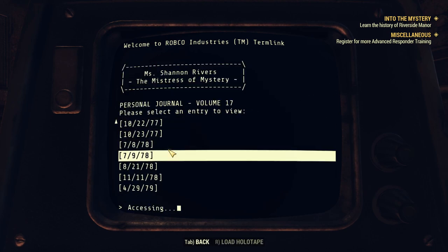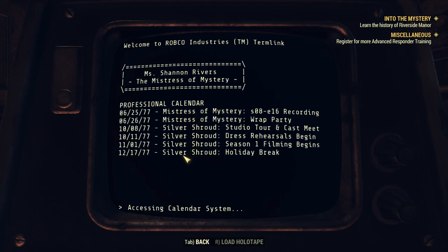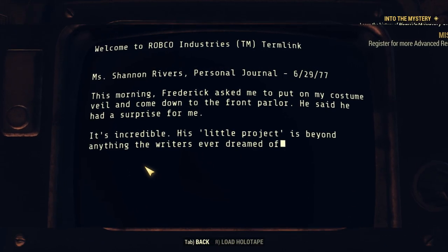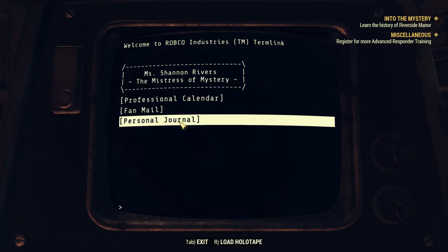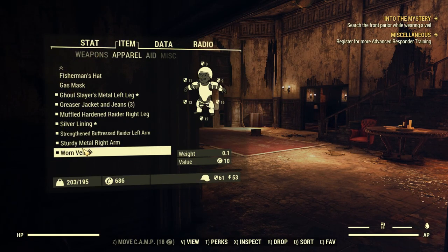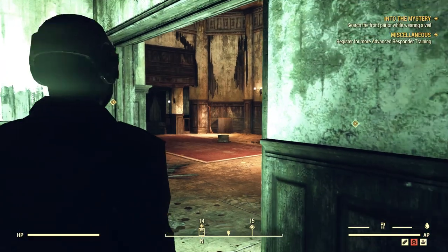So we go through the personal journal here, where we find a little bit of information on what we're going to need to get into that lair. It says: 'This morning, Frederick asked me to put on my costume veil and come down to the front parlor. He said he had a surprise for me.' So what we do is put on our veil, which we got from the lady hanging over the railing.